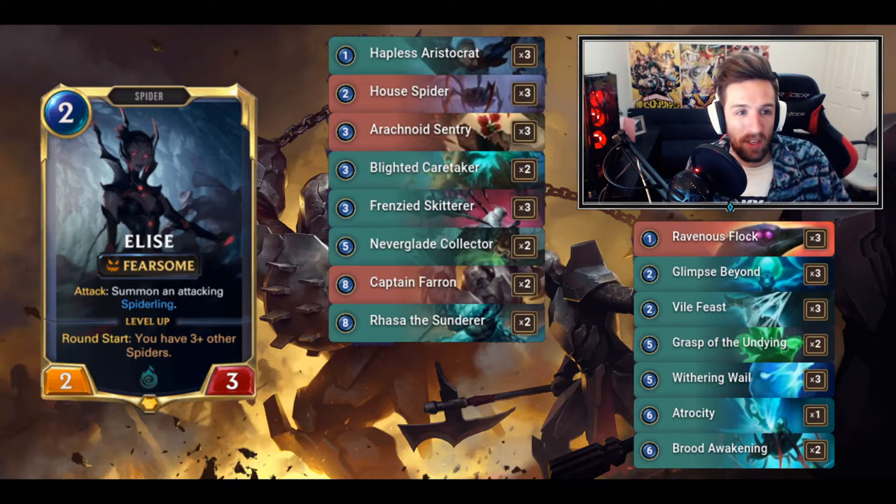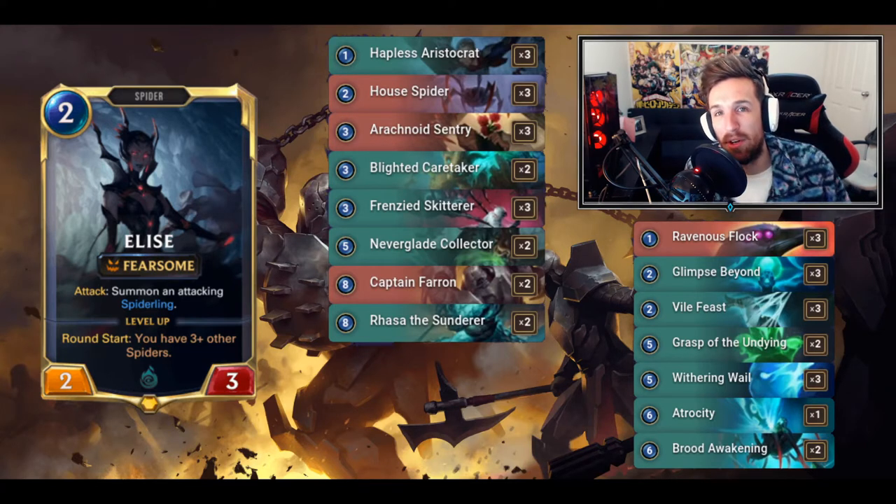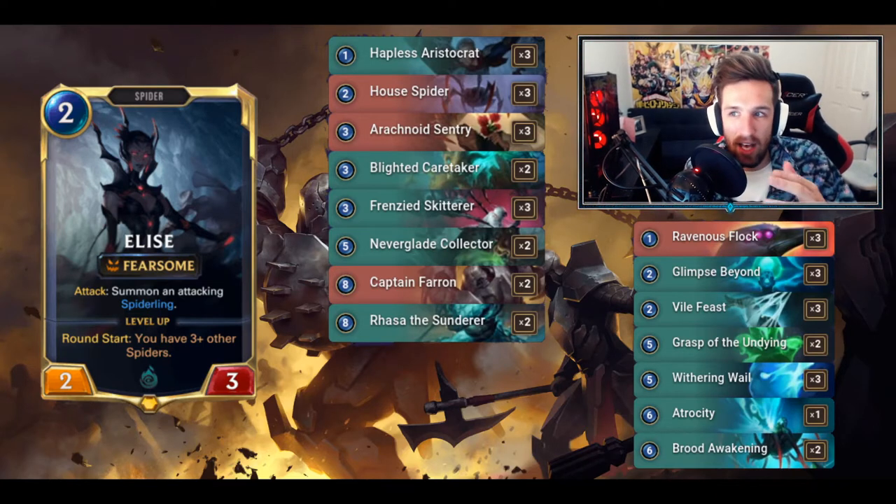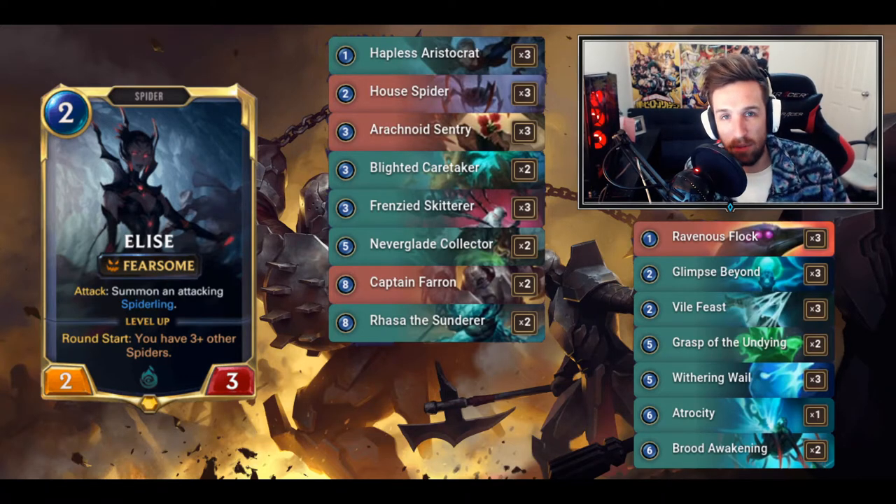I've tweaked the deck a few times. At one point I had three of each but realized the deck was lacking card draw because I didn't have Glimpse Beyond included. Glimpse Beyond provides very good card draw and makes a lot of sense with so much token generation. One of the more interesting combos I'm working is Ravenous Flock alongside Century - those two together are really powerful. Ravenous Flock is my answer to Brawm at the moment, and with so many tokens it's not hard to ping into units and find tremendous value.